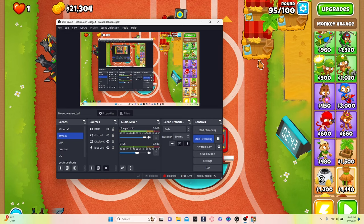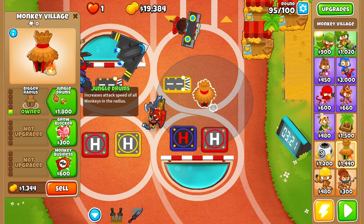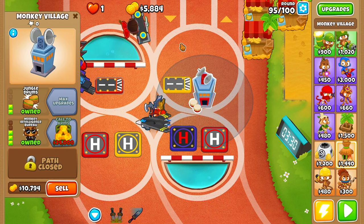You're telling us that right now? Let's place a monkey village right now. Bigger radius — does that work? Yep, these guys are in range. So let's do jungle drums, grog blot, radar scanner, and MIB.